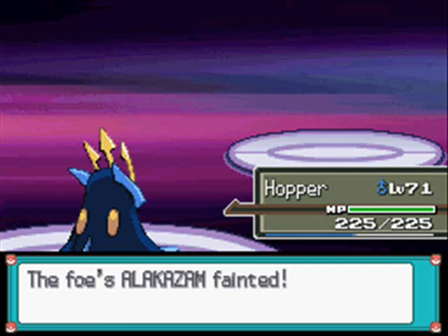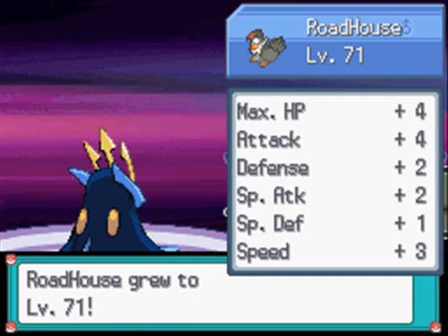Alakazam is out. How do I want to deal with this thing? Let's stay in and go for a U-turn - I don't think I'm going to be outspeeding it. Let's see how much this does - it might even knock it out. That's a fantastic amount of damage! Hopper's going straight in and Aqua Jetting the rest of that. Perfect - I couldn't have planned that any better. After it destroyed me last time. Alakazam was Level 71 as well. Awesome.